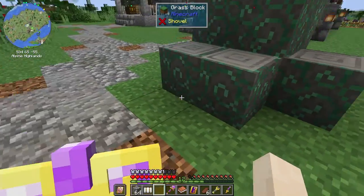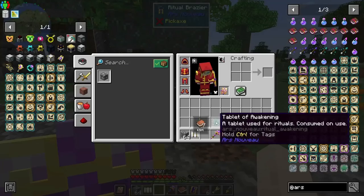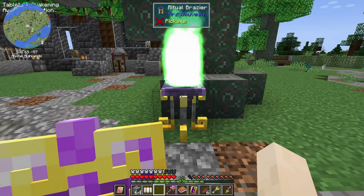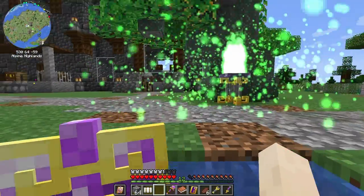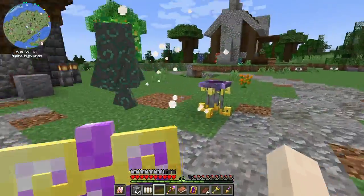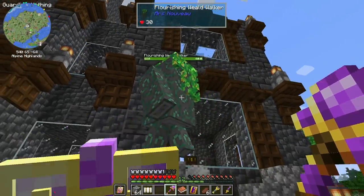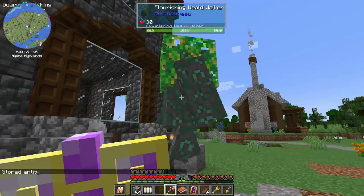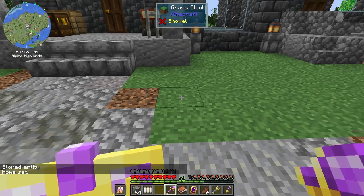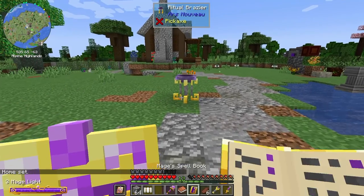Set the ritual brazier at the base of the tree, put the tablet on it, and then right-click it with an empty hand. There he is! Now we take it, click on him with no shift-click, and we'll have his home set there. Awesome, I love it!